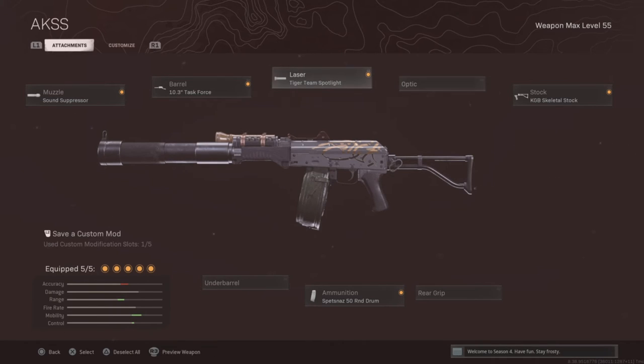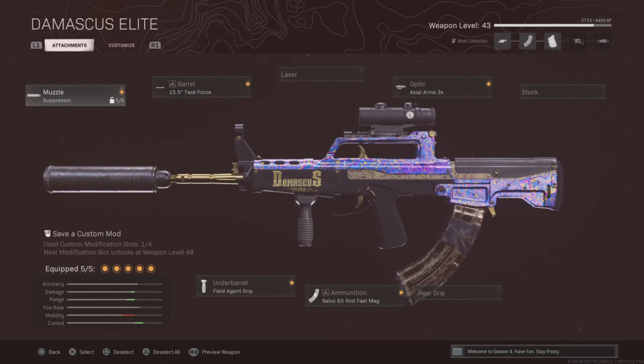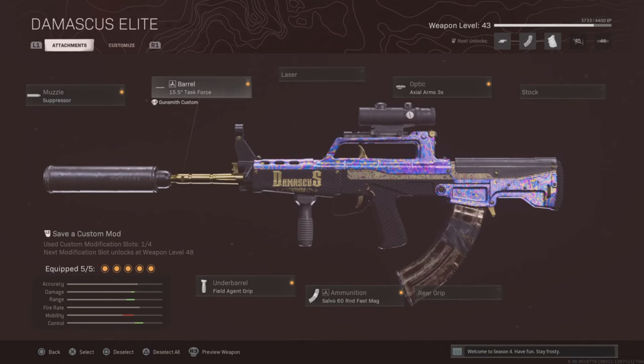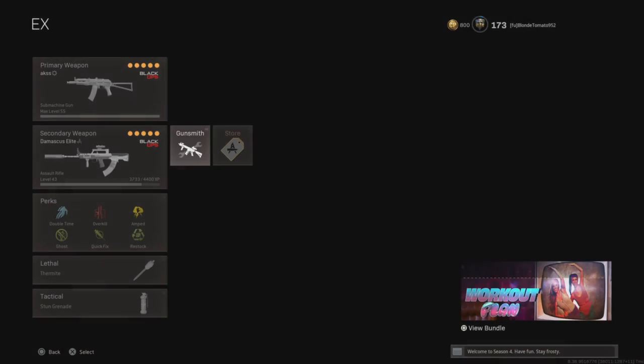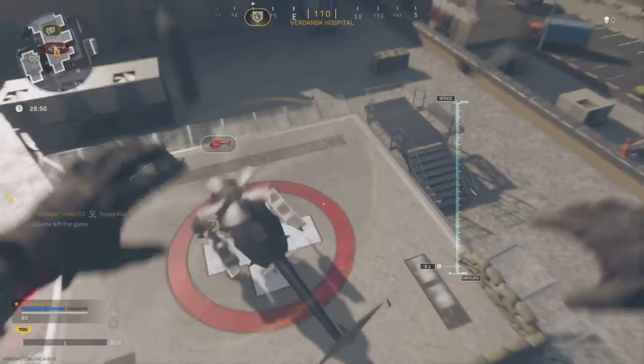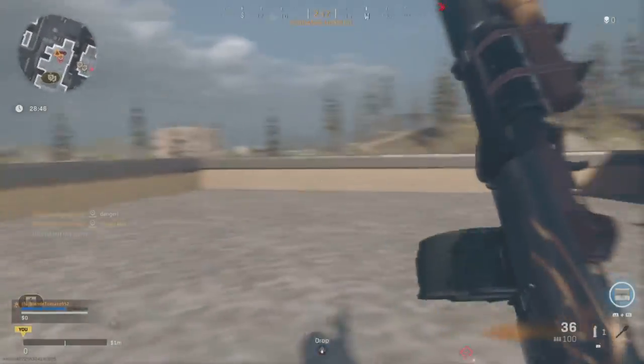This is my go-to SMG that isn't meta: the AK-74U. Sound Suppressor, Task Force Barrel, Tiger Team Spotlight, the stock, and 50 Round Drum. For the QBZ: Agency Suppressor, Task Force Barrel, Axle 3X optic, Salvo Fast Mag — since it doesn't hurt our ADS — and the Field Agent Grip.